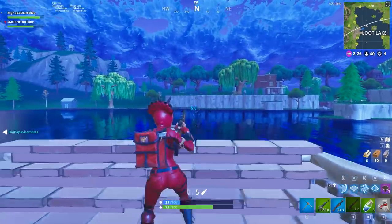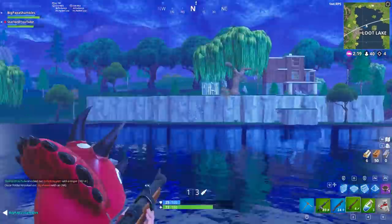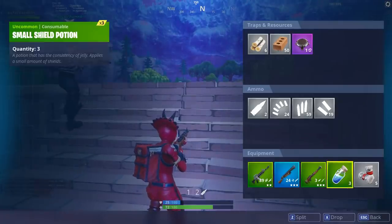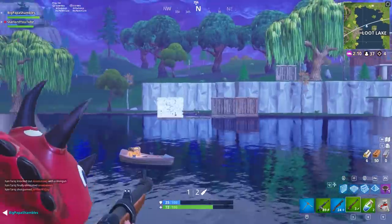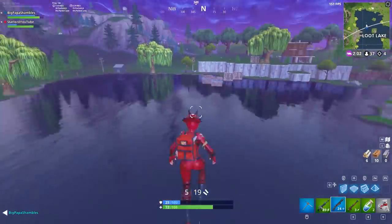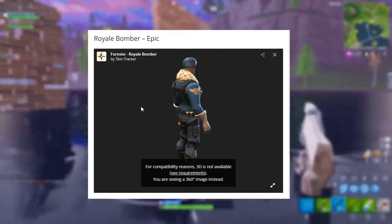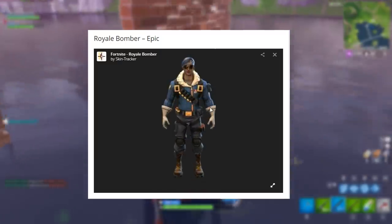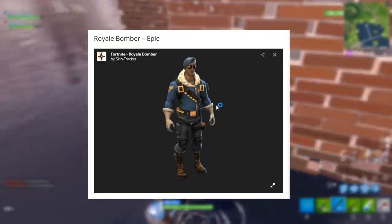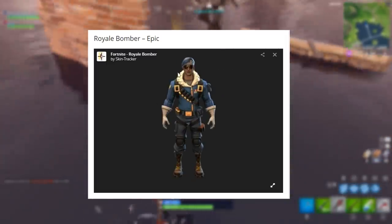The next one is the Royal Bomber skin, which was actually leaked a little while ago. It's been rumored this skin may be called something different at a later date, but I doubt it — normally once names are in the in-game files, that's pretty much what they're called. This is going to be an epic skin, and it looks pretty cool. It's a version of the Raptor skin or the Twitch Prime skin — you can tell by the hood with all the fur around it and the gloves.